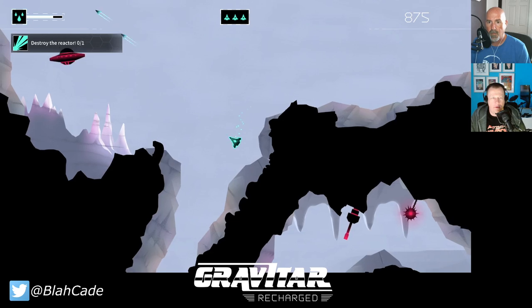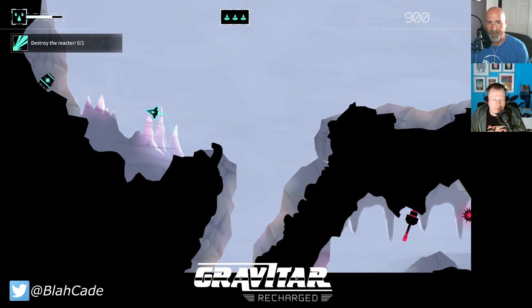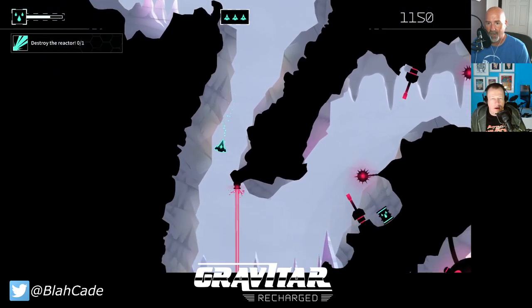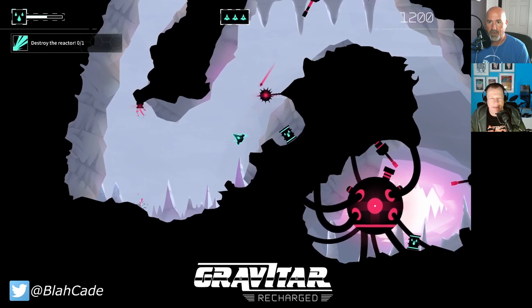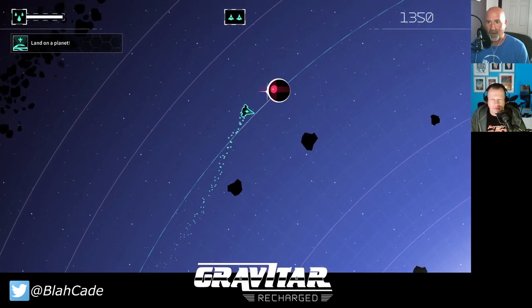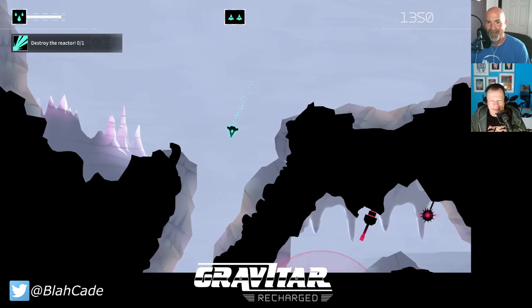I was thinking this might be just like Asteroids, but it's way more than that. This planet's gravity is pulling me down constantly. You use less fuel and feather yourself down into landing zones. You've got to be careful — there are lasers here, and you don't want to hit a bomb until you're ready. That's totally not a Death Star.